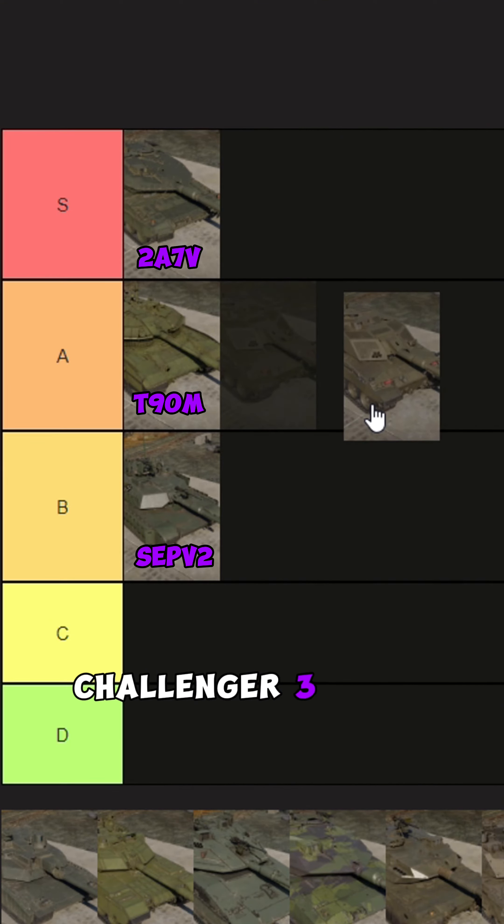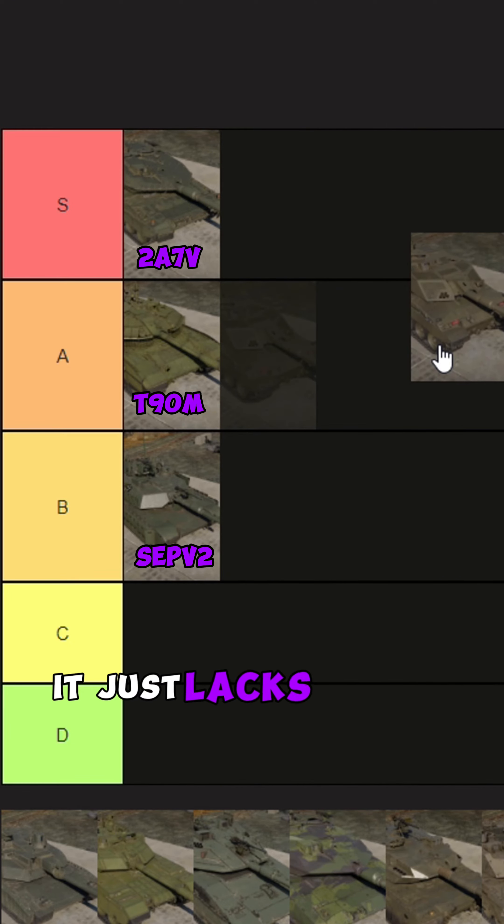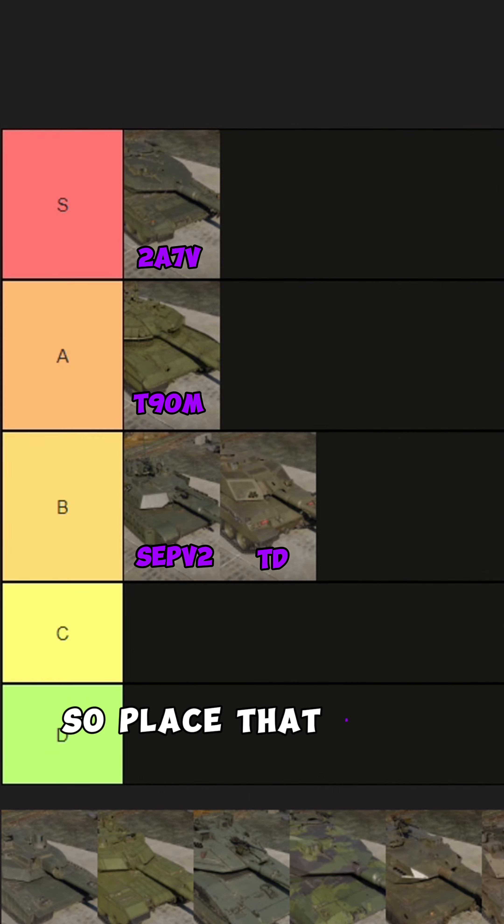Challenger 3TD is interesting because it has the same amount of pen as the Leopard 2A7. It just lacks any of the armor that the 2A7 has. It does have better turret cheeks. So I'm going to place that B tier.